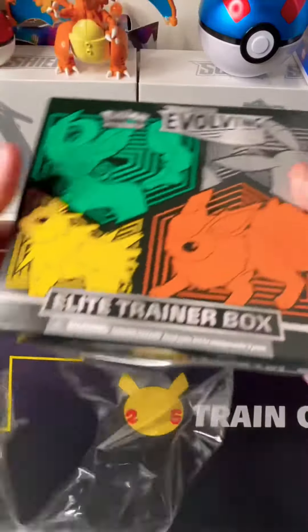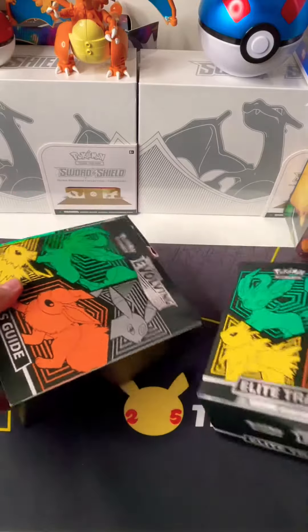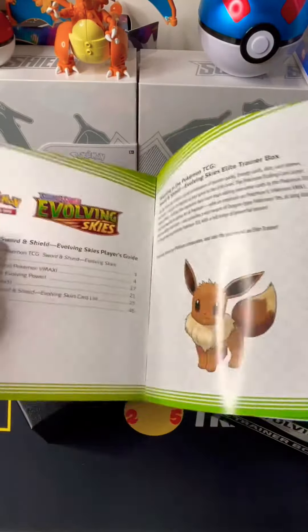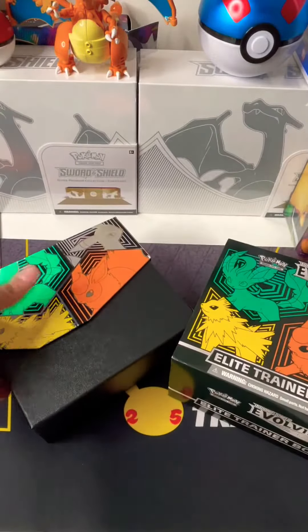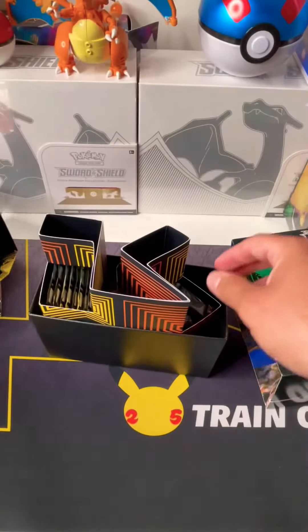Welcome back. Today we will start opening this Evolving Skies Elite Trainer Box. Inside you will find a player's guidebook with all the cards that are available in the set. Let's open this ETB and see what we find inside.